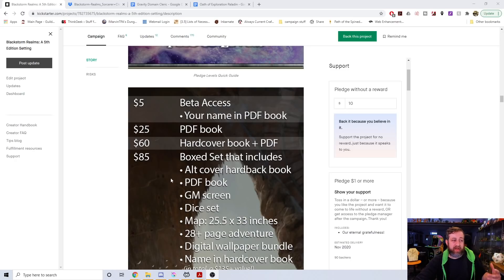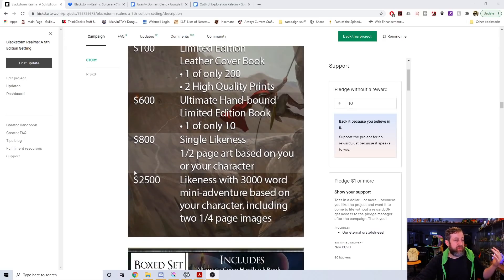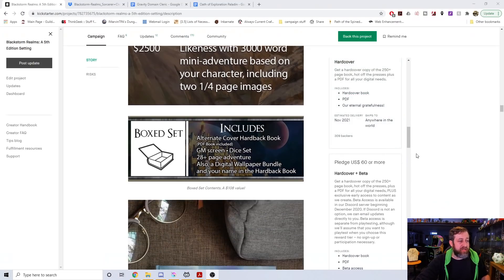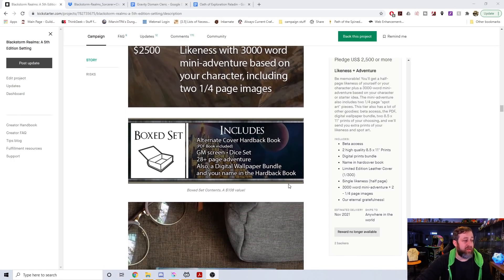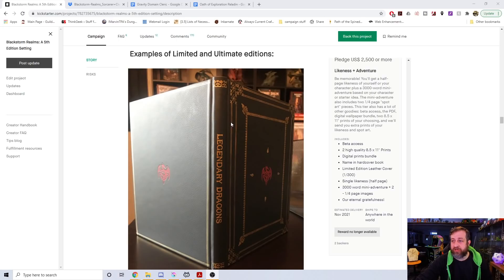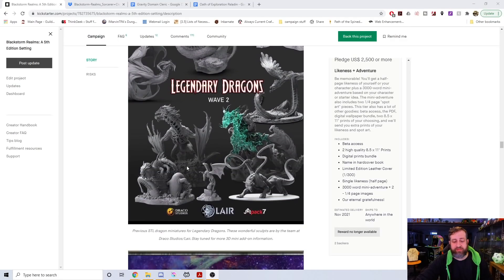Here are your pledge levels: $5 is beta access or your name in the book; $25 gets you a PDF; $60 is a hardcover and a PDF. There's a box set as well at $85 — it gets you an alternative cover hardback, the PDF book, GM screen, dice, a map, 28-page adventure, digital wallpaper bundle, and your name in the hardcover. There are limited edition ultimate editions: $800 gets you half-page art based on your character, and $2,500 gets you a mini-adventure based on you or your character. There are still three left for the half-page art, but the two adventure slots have gone. There are also extra add-ons for books, maps, prints, and mini STL files for 3D printed minis.